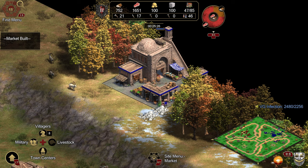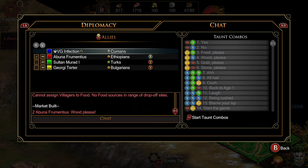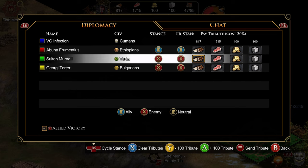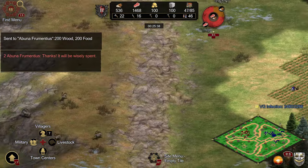Once your market's built, it's super easy. Press the start button, go to Chat/Diplomacy, then hit left bumper. Under diplomacy you'll see the people in the match and you can trade resources to them — you wouldn't want to trade to enemies, but you can click A on wood, food, gold, or stone and hit the start button to complete the transaction and send those resources to your teammate.